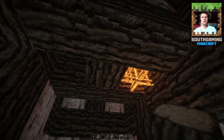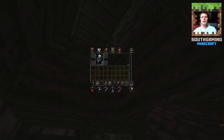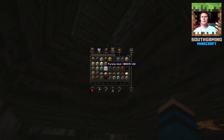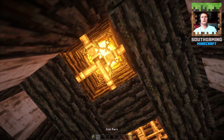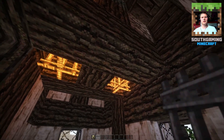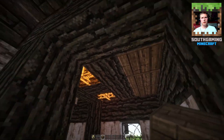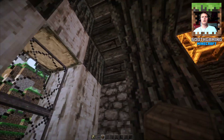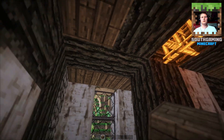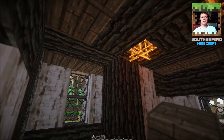That looks nice. I want to do the same here so let's get some more glowstone. I know glowstone isn't the most realistic block but I do like the look of it. Glowstone right here, and a bit of iron bars put down there. You could fill this ceiling up or not - it's all up to you. I usually like to fill it up because it looks sort of weird otherwise.